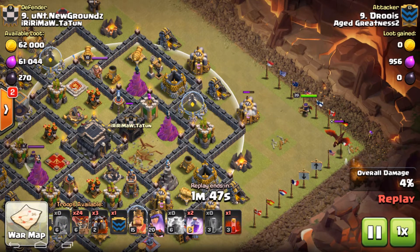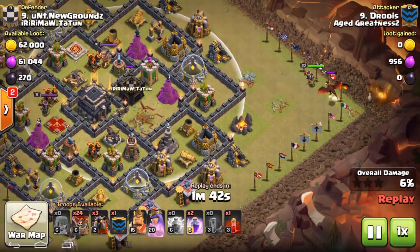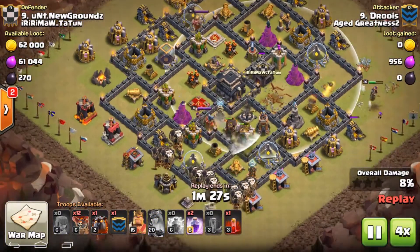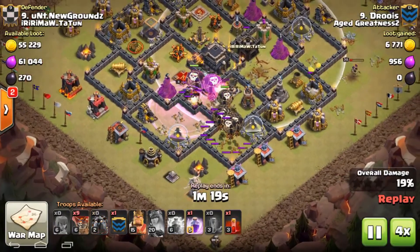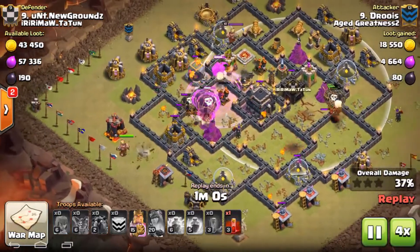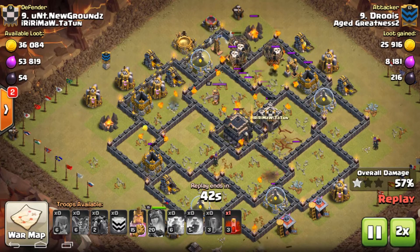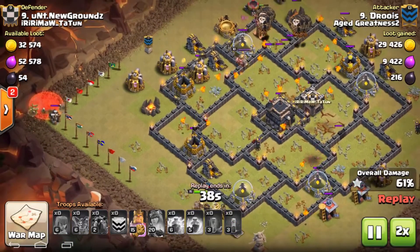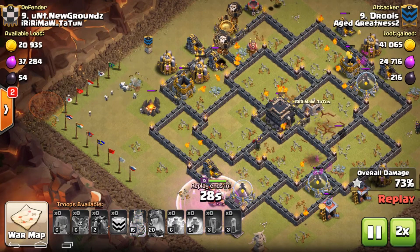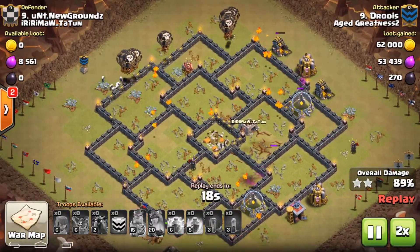The queen engages the dragon — she didn't see it for a second but now she's on it. The attack starts from the south and the left side. After all the air defenses are down, he spends a couple of skeleton spells on the dead left side. Clean-up time — easy for him.